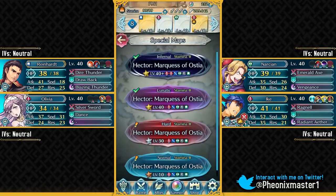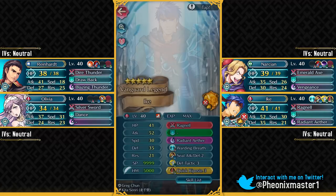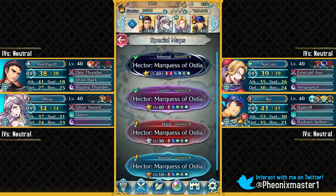Let me know if you have any sort of trouble in the comment section down below. For this solution, Ike is definitely replaceable by other units because his job is just to take care of the green units. Let's move on to the Lunatic Solution.